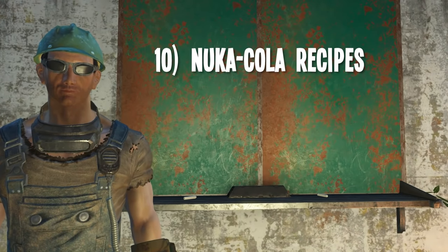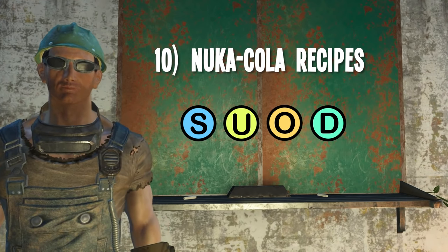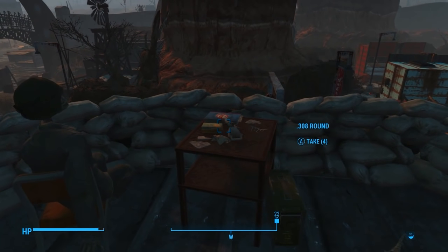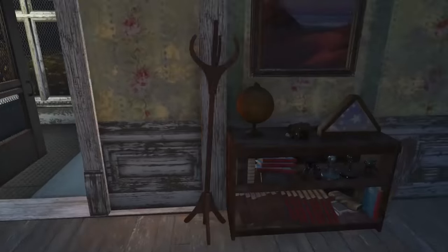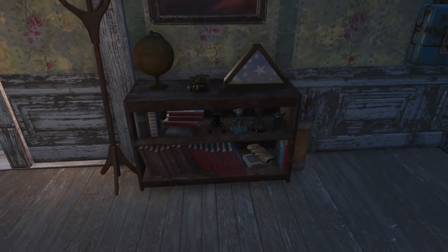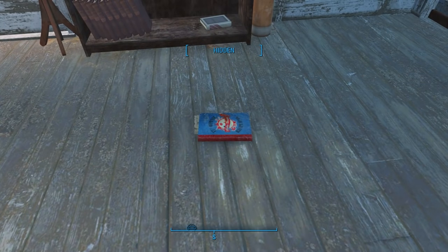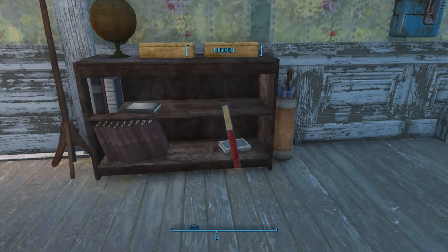And number 10: the Nuka-Cola recipe books. Like a few other items in this episode, the Nuka recipes will require a DLC — Nuka World to be exact. Throughout the realm, you'll stumble upon recipe books that give you the ability to craft new Nuka-Cola flavors at a mixing machine. I think there are like a total of 15, but after you pick up the book and learn the recipe, the book will stay in your inventory and can be used to decorate bookshelves. They look way better than burnt books and are thicker than magazines, so along with overdue books, they can fill up a decorative bookshelf rather nicely.